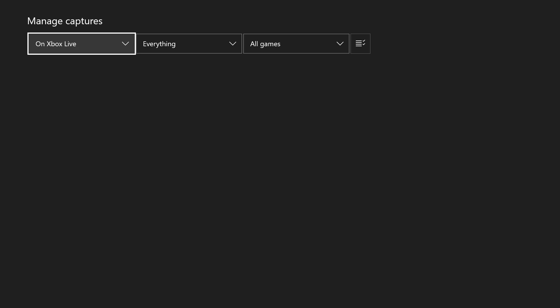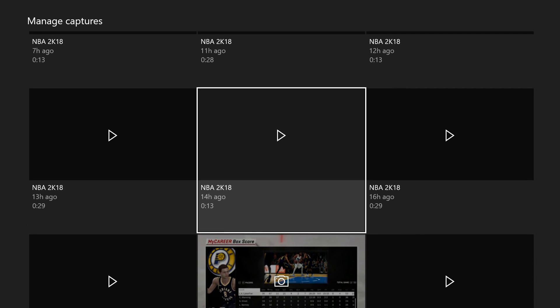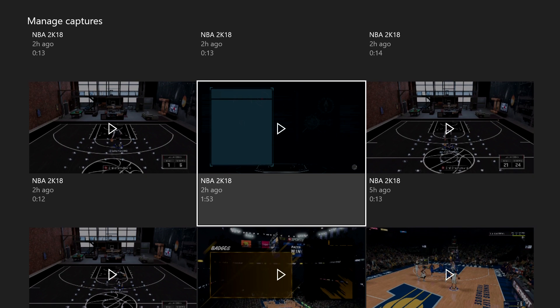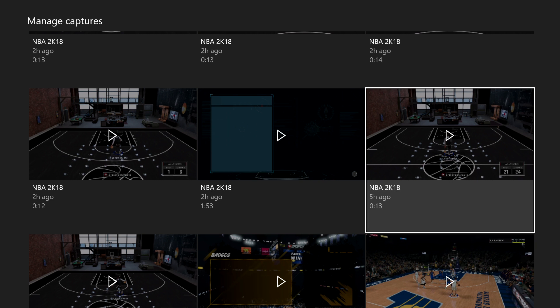All you do is flick up on the stick, but you have to have 90 ball control for this. To get 90 ball control you need to be a Playmaker Shot Creator 6'7" or shorter, or a Shot Creator Playmaker 6'5" or shorter, or a pure Playmaker at any height.